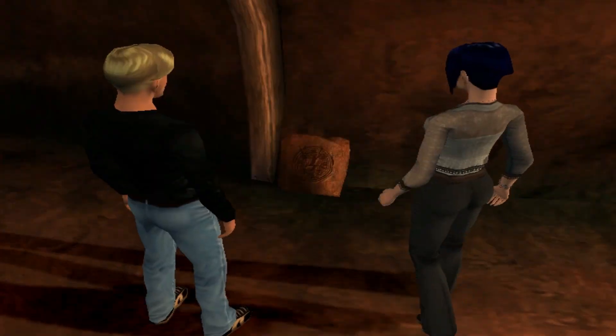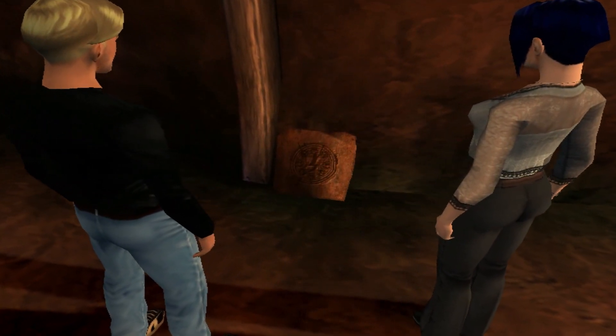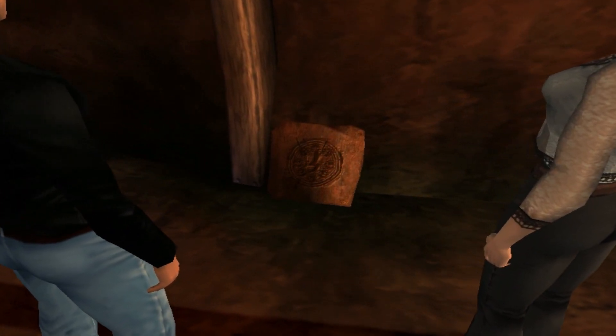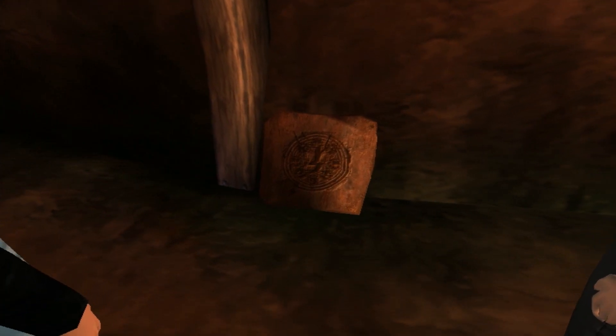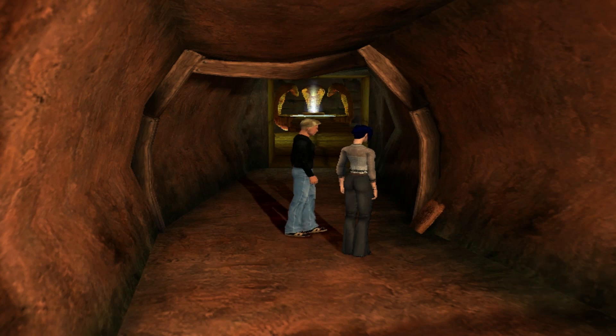This is ominous. Look at this, Nico. What is it, George? It's some sort of symbol carved into the stone. They must have found it when they excavated this tunnel. It looks like forked lightning. I wonder what it means. Beats me. The stone looked heavy. I certainly wasn't going to pick it up. Okay, look at it then instead.